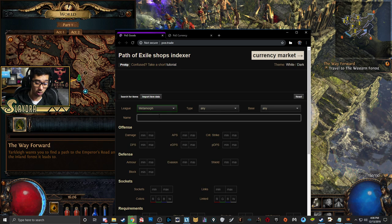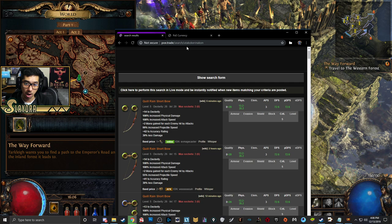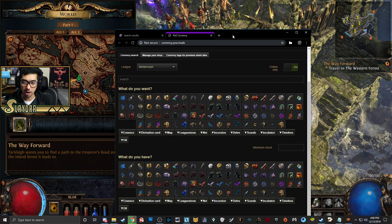The item I want to get — and I think a lot of you will want as well — is called Quill Rain. It just makes gameplay feel so much better. Just type it in, hit enter, and you'll see how much it costs. You'll see this costs one Orb of Alchemy. You might have a Chaos Orb at this point, or you might not.